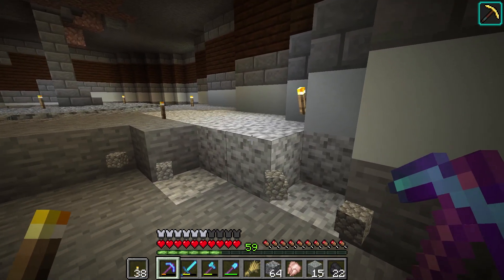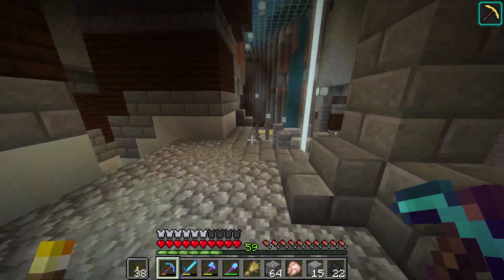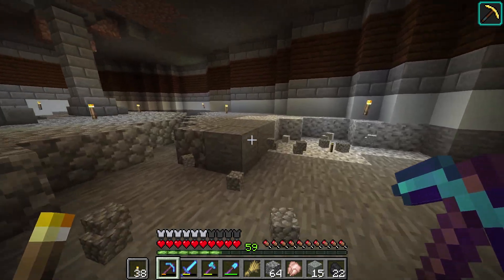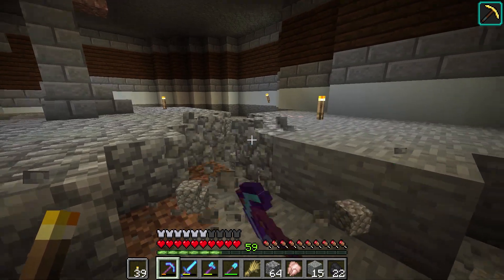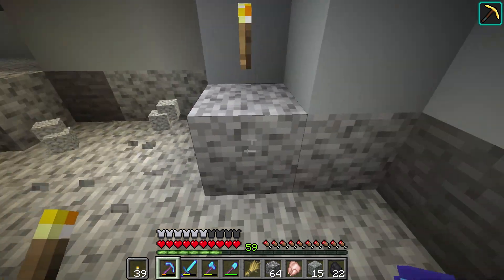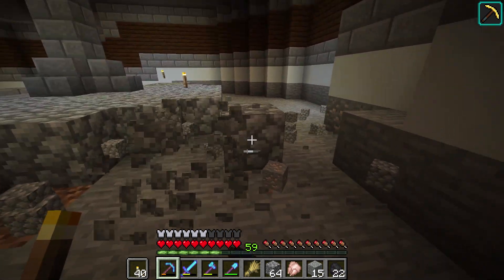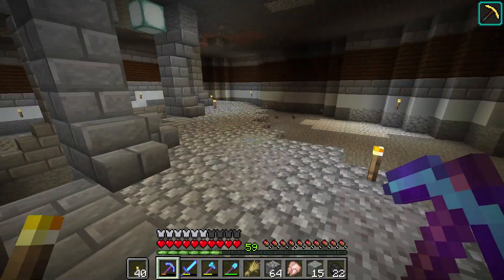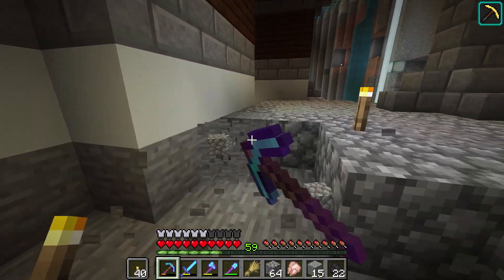I think today would be a good day to start working on this top section here, and sort of getting the floor done. I'm really turning this into a farm area. We have our wheat farm down here, and I think we can split this up into two or three separate farms — a carrot farm, another crop farm, a sugarcane farm — and just get some more farms going for resource gathering later on. We also might want to start working on the way to get down here from the main base, which is another project we'll start today.